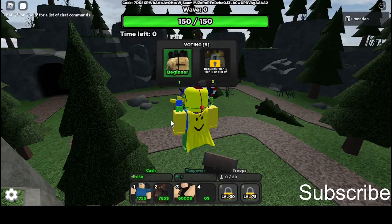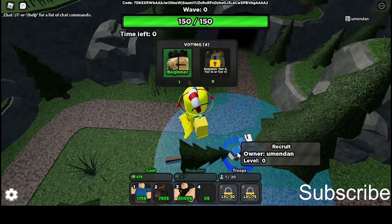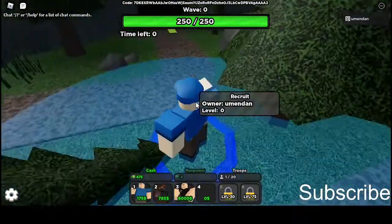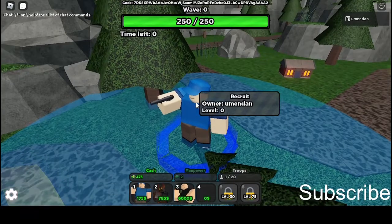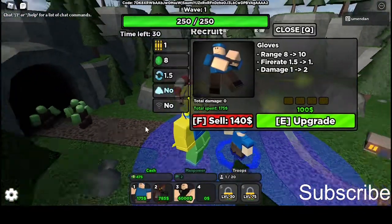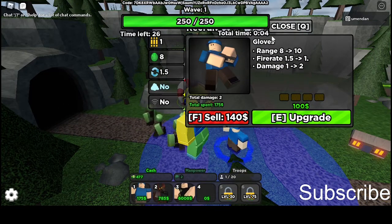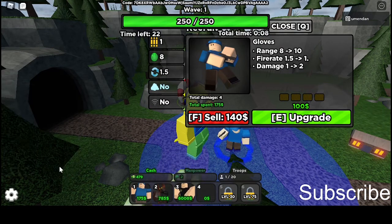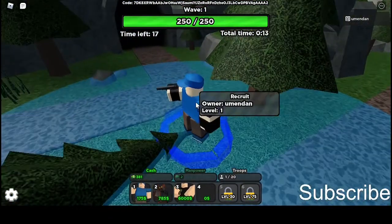Now back to the review. Starting with the base cost, Recruit costs $175. The design is pretty basic — just a character with a gun and a blue shirt. Level one costs $100, you get two more range, 0.5 less fire rate, and one more damage. Design-wise, he just gains gloves.